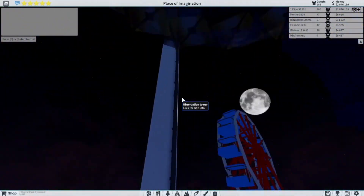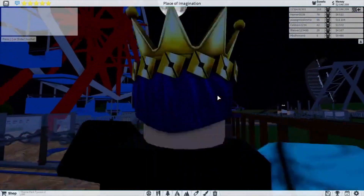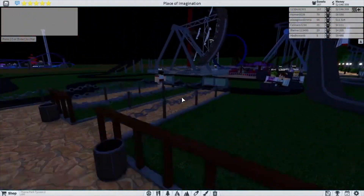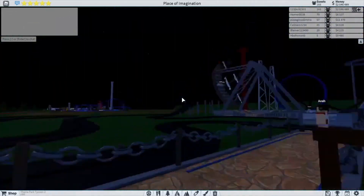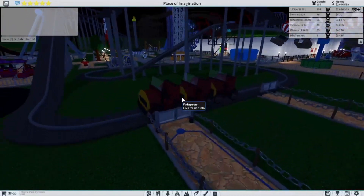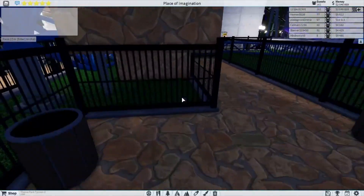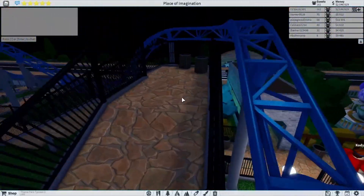Over here you have a balloon ride, four bathrooms. Right here we have a spiral slide, and the observation tower that goes up so you can see the entire park. Then the ferris wheel is right here, a dark ride, and all the way at the end is the vintage car ride.